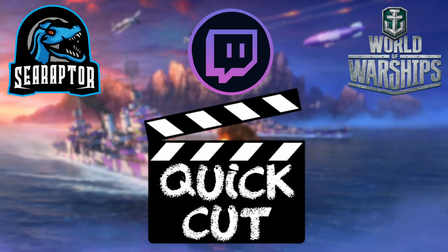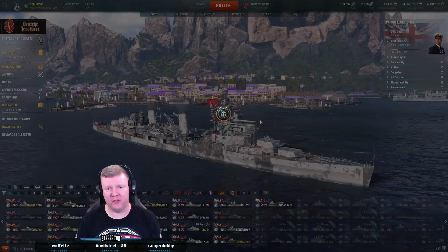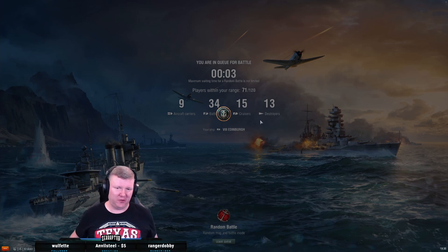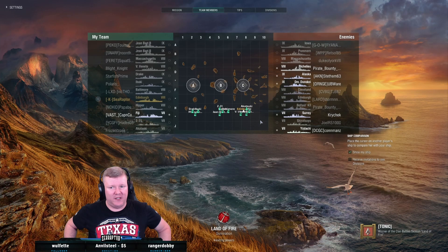Now that you've seen Tiger, let's go show you what a real tier 8 British cruiser looks like. I play radar Edinburgh — I do not play smoke Edinburgh. I'm probably going to get tier 10 matchmaking, but I'm okay with that. If I play this ship right and position her correctly, even at tier 10 she can be a holy terror. This is not bad, I can make this work.